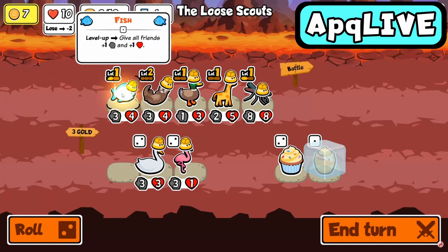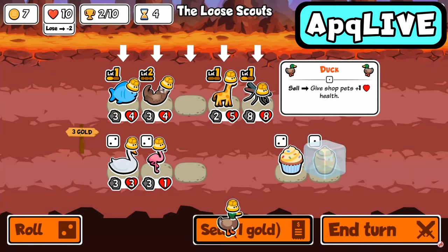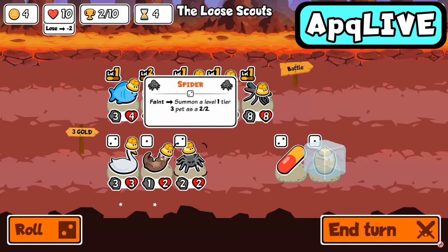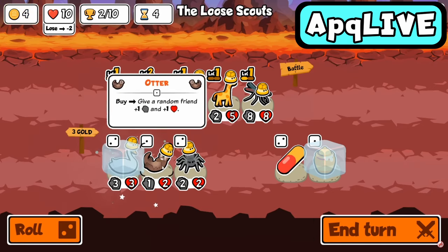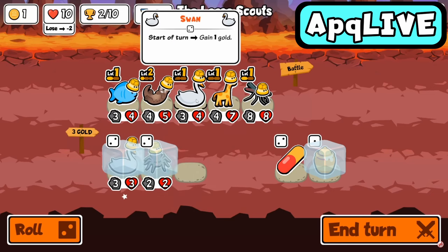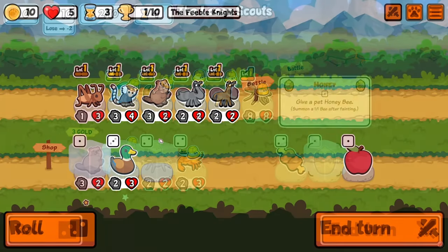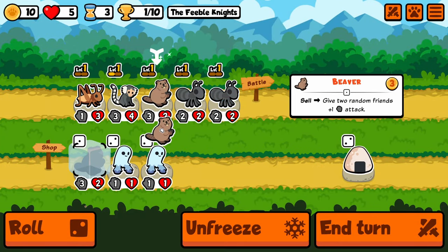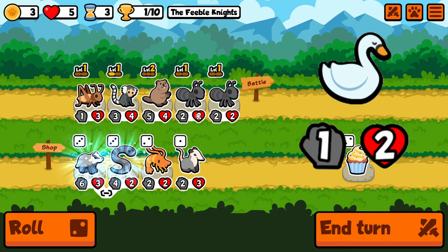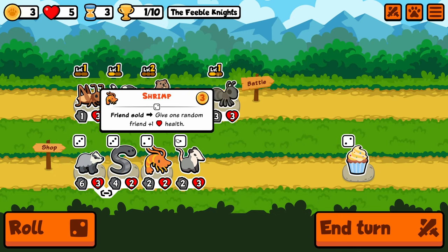Starting out our list, this pet wasn't crazy broken, but it goes to show just how much a small stat change can make a huge difference. When the Swan was first released at a 3-3 stat line, it was one of the strongest early game pets in the game, offering big economy boosts while also boasting a stat line that could readily compete with other available pets. This stat line was later reduced to a 1-3, which is still frequently played, even though it basically doesn't trade with anything straight out of the shop.